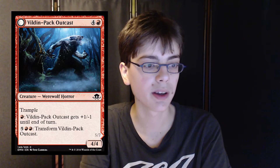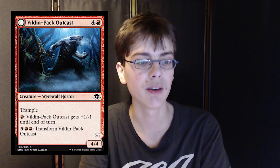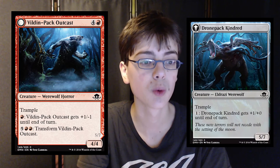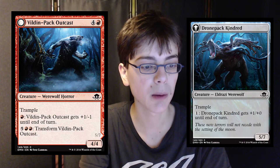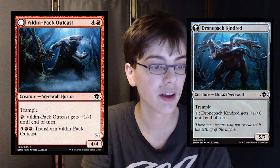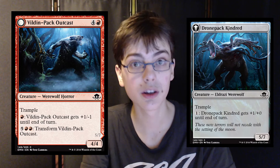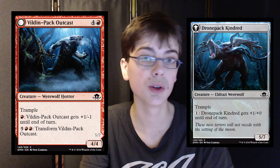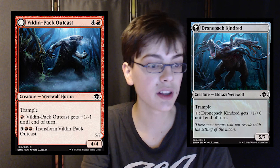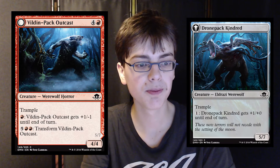Vildin-Pack Outcast is 4 generic and 1 red for a 4/4 werewolf horror. It has trample and for red it gets +1/+0 until end of turn. For 7 mana you can transform it to become Dronepack Kindred — a 5/7 with trample, and for 1 generic it gets +1/+0 until end of turn. So it's fire breathing. This is really amazing in limited — a 4/4 trample for 5 with a fire breathing effect and upside late game? Yes, please. It's a great common, you would pick this early in draft. Again, not good for anything except limited.